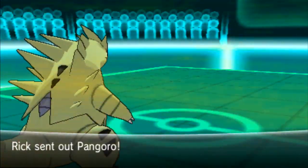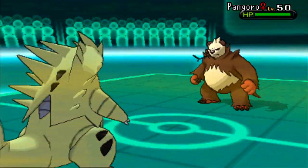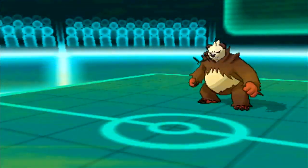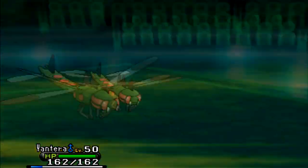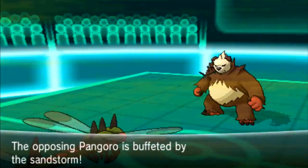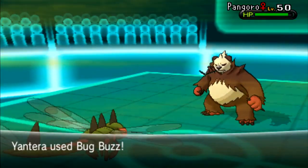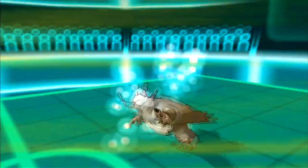Now he sends out his Pangoro. I have Yanmega, which is a perfect counter to Pangoro unless he has a Rock move, so I switch in since I can double-resist Fighting moves. I go into my Yanmega, named Antaro. It goes for Power-Up Punch — I take that very well. Stealth Rocks and the Sandstorm remove any potential Focus Sash. I go for Bug Buzz, and I get a critical hit. I'm fairly certain the Bug Buzz would have been enough anyway, since Antaro has pretty decent Special Attack.